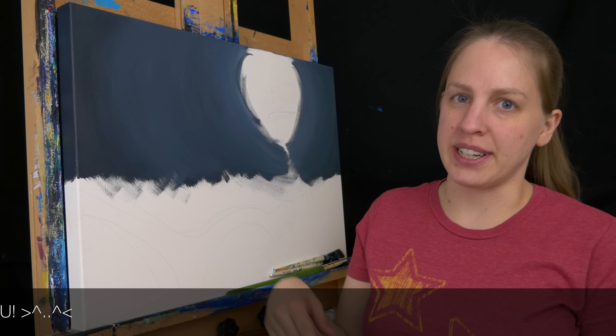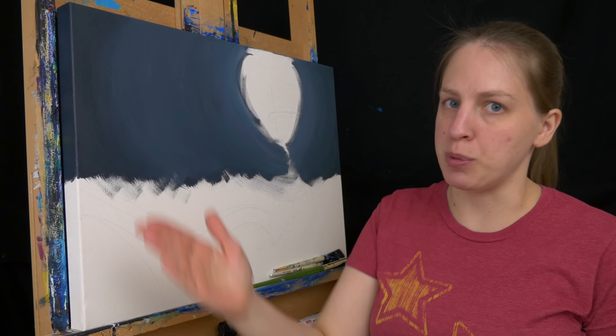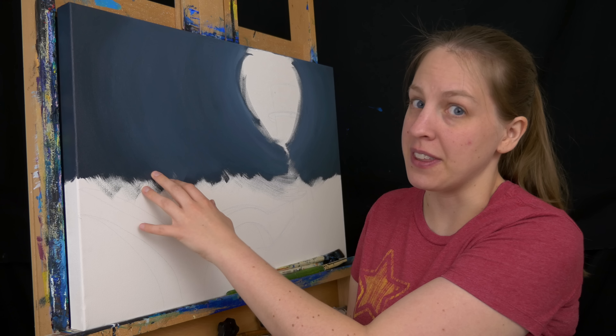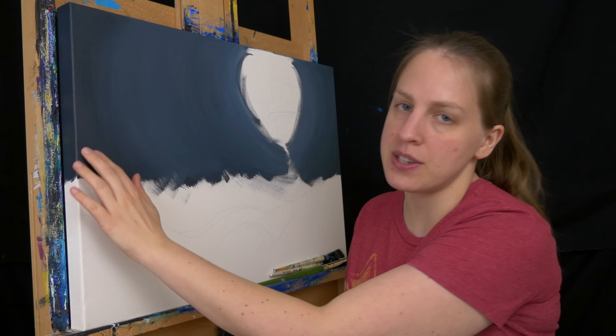I did this first layer of blending and it turned out pretty good. There are a few places where it's a bit dark and not a nice smooth transition between all my colors. I also think it's a little dark overall because I'm worried about these buildings showing up in this darker part. So I'm going to go and do it again, but try to make it lighter and keep the transition smooth.